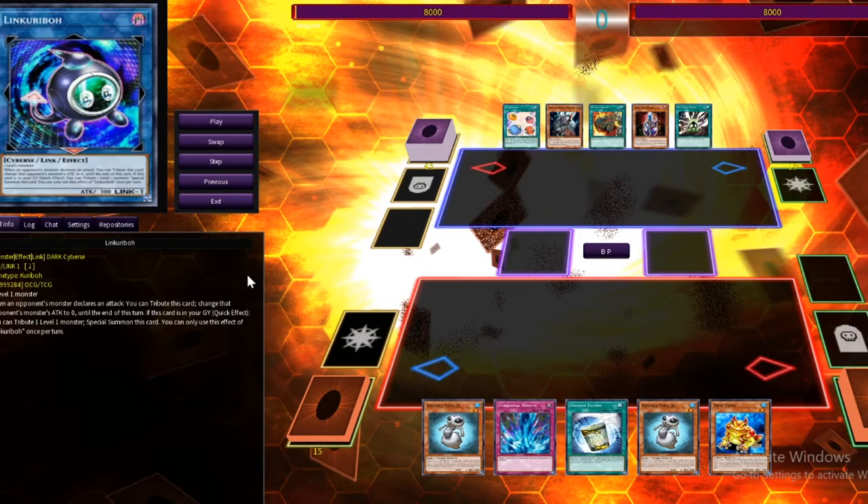This deck sends frogs to the graveyard like it ain't nobody's business. You might end up in a situation where you send too many frogs, and then Swap Frog can only send itself to the grave. Then you get into a situation like this. I could have won this duel, but I made one grave mistake and it cost me everything.